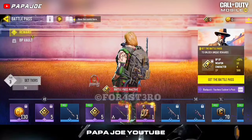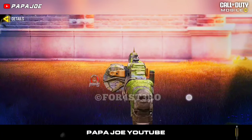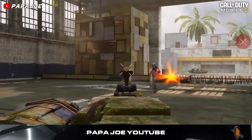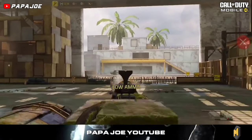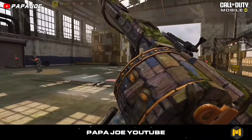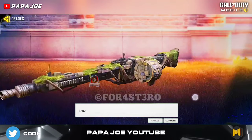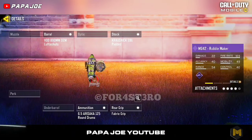Finally, on tier 50, we can expect this epic Rubble Maker skin for the new MG42 functional weapon. Even though this blueprint fits very well with the new jungle theme of Season 4, I am quite disappointed with the developers due to the fact that almost all blueprints in the new BP seem to have been created without much effort. In my opinion, this is one of the worst battle passes we've ever had in Call of Duty Mobile.